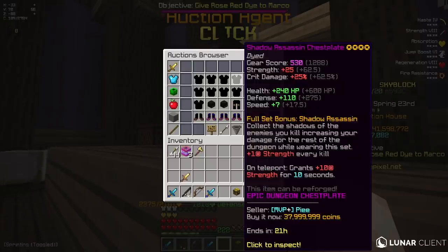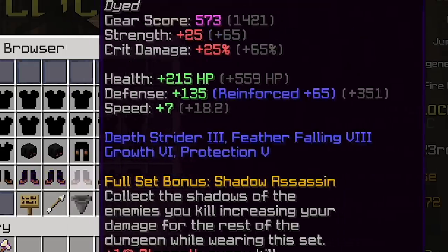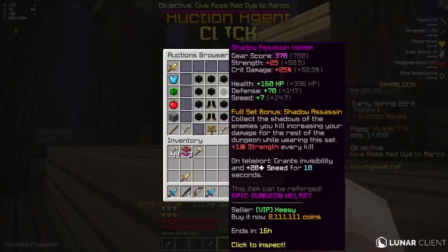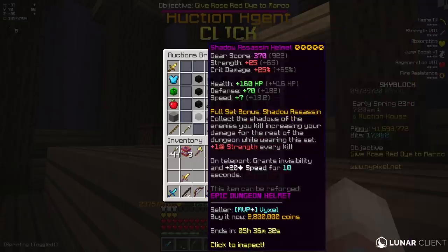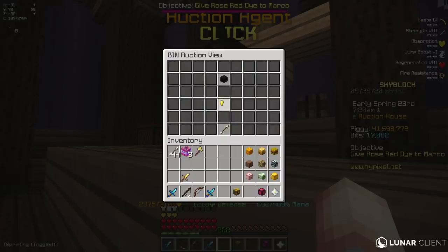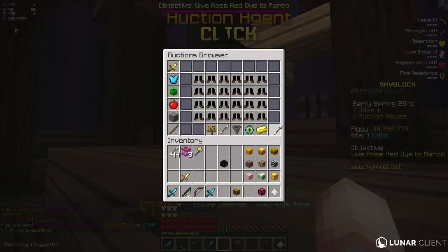You guys can see that it gives you plus 25 strength and plus 25% crit damage with no reforges, which is just absolutely crazy. So I'm going to try and find already 5-starred armor so I don't have to do it myself, because that's going to increase the stats by a huge amount. I'm just going to buy a 5-starred helmet really quickly for 2.8 mil. I'm pretty sure the helmet is the cheapest piece though, so this is going to be quite expensive.